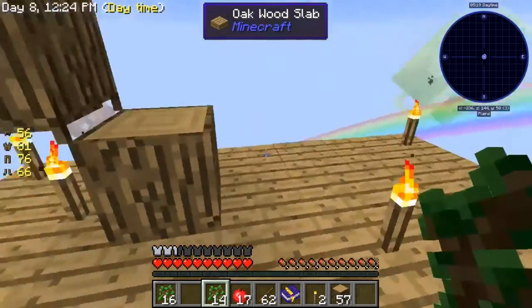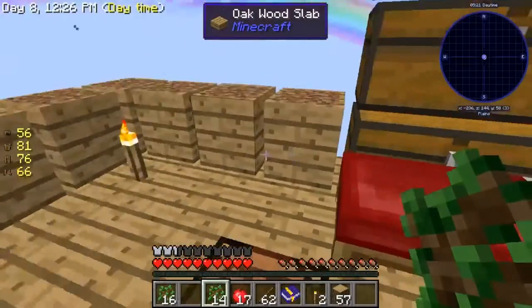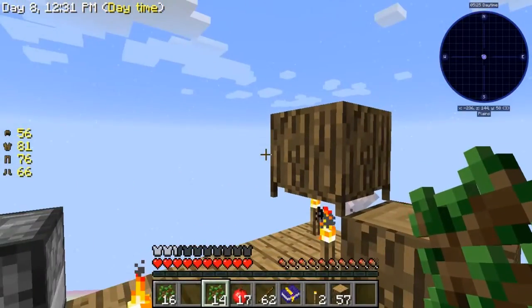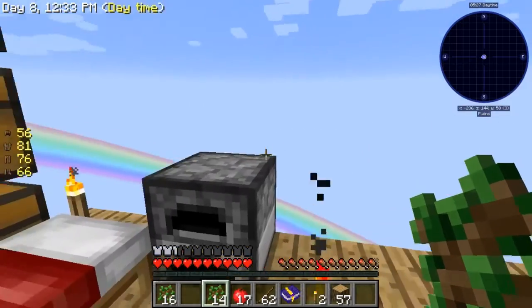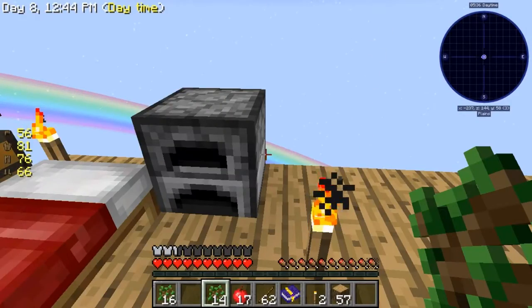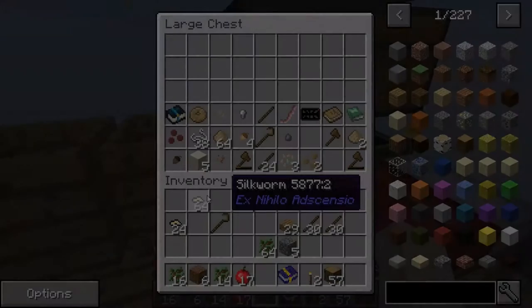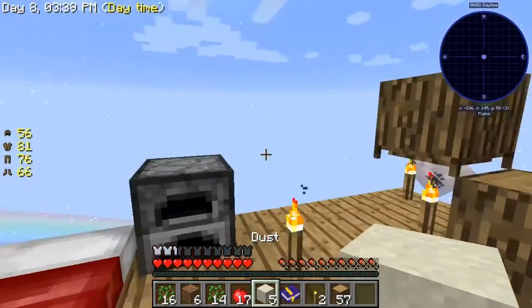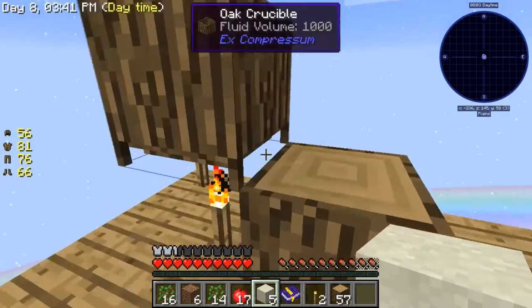Then you need to do that twice, make an infinite water pool, then you grab the water out of there. Then you get a lava bucket - actually, I don't know how to make a lava bucket. A lava bucket is made out of a stone crucible with a torch over it with cobblestone.